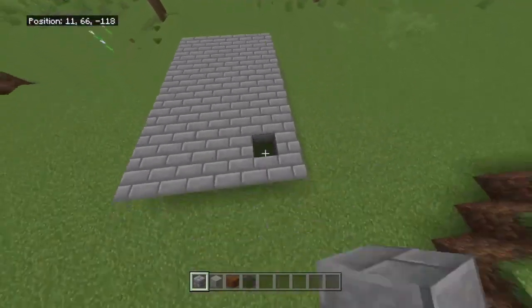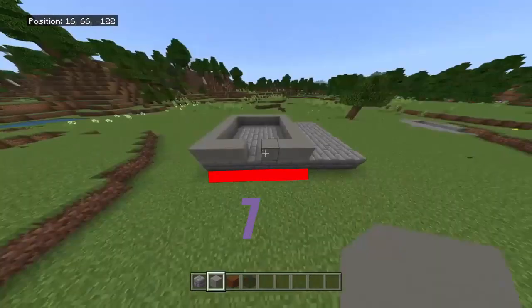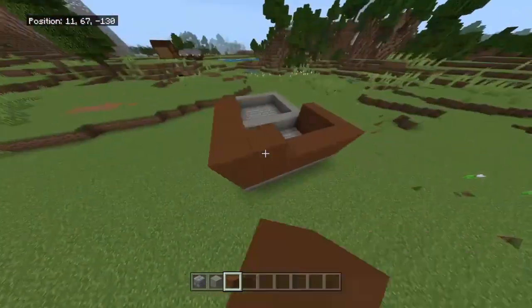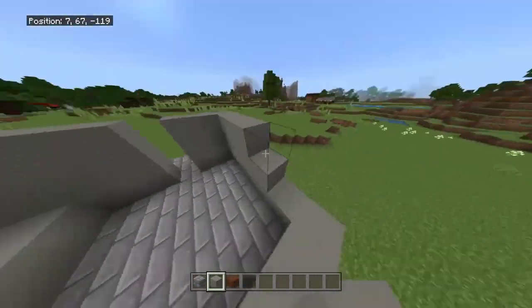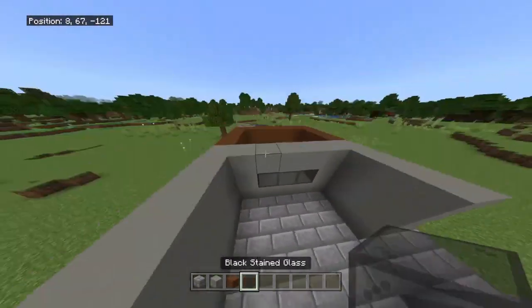First thing I'm doing is making a 7x11 platform using stone bricks, then I'm going to split it lengthways — seven blocks for light gray concrete and the other four blocks going to brown concrete. The brown concrete is going to be the room where the police officer, or whoever is watching, observes the person under investigation.